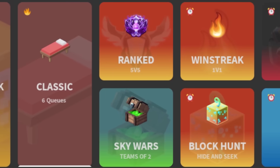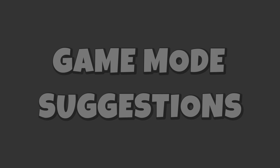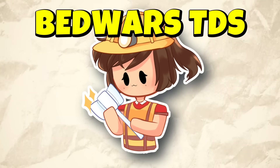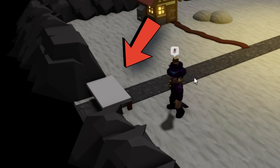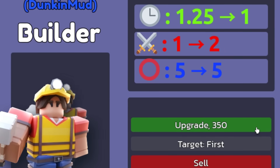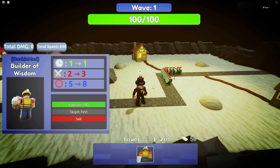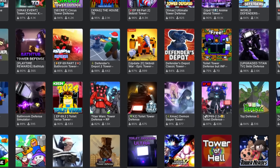Bedwars has a ton of different game modes — some are fun, some are really boring. I have made four cool game mode suggestions. Number one is Bedwars Tower Defense. On Roblox, there is a game called Bedwars Tower Defense. The objective is to protect your bed, and all the towers in this game are based off of real Bedwars kits. It's a really cool concept, and Tower Defense games on Roblox are super popular.